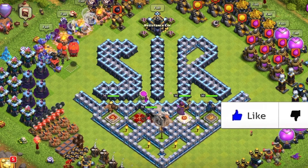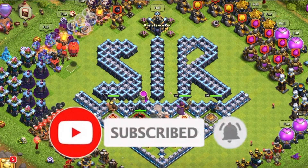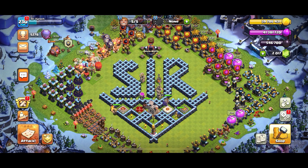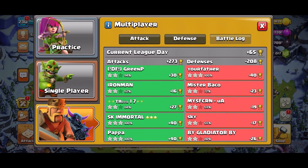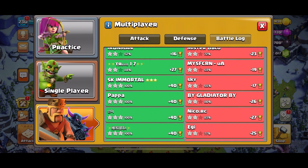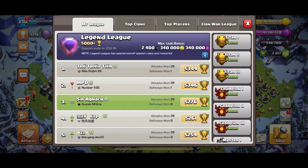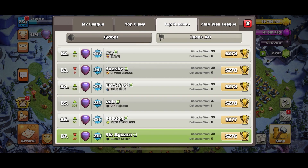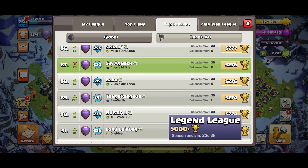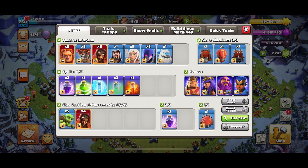Hey everyone, Shark Nucky here, welcome to another video. First of all, happy New Year to everyone — hopefully 2021 is a little bit better than 2020. Today I'm bringing you my start of the push for the January season, my first push of 2021. As you can see, at the end of the day with five nice triples and around 270 trophies, that ended up putting me in the top 100 in Australia at 87. We still have 23 days to finish at the top of Australia and top 100 in the world.